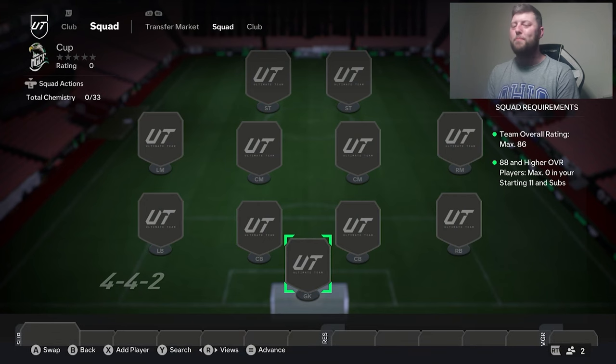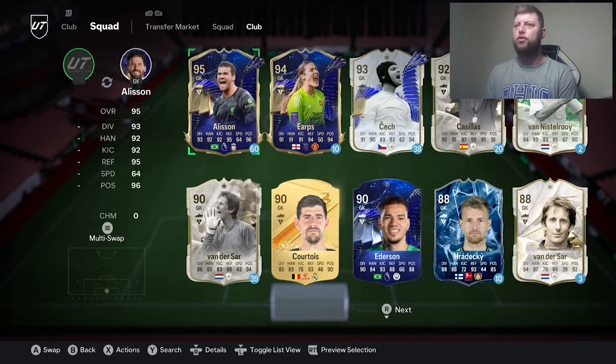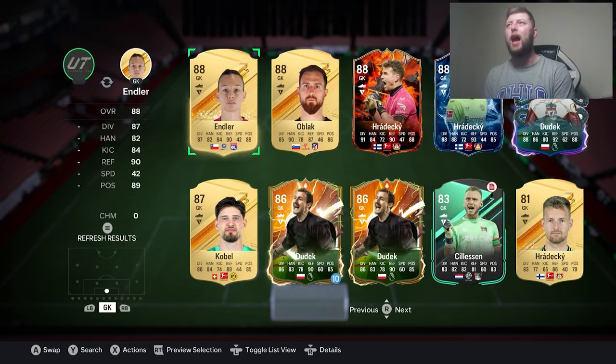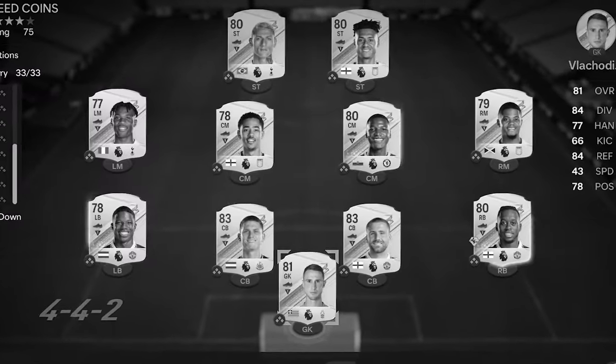So you can't have any 88 or higher. Let's see what we've got — to be honest I really don't know who we can go with here. It's max chemistry so you don't have to worry about that. I'm going to line up in a 4-4-2, so we have to have an 87 at a minimum but we can have as many loans as we want.